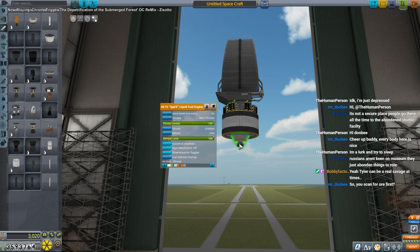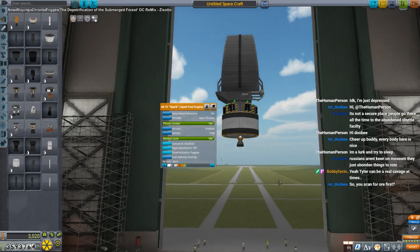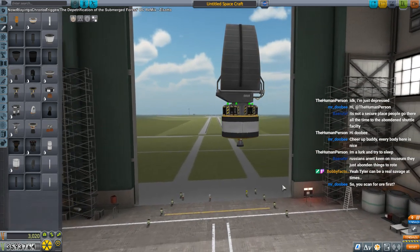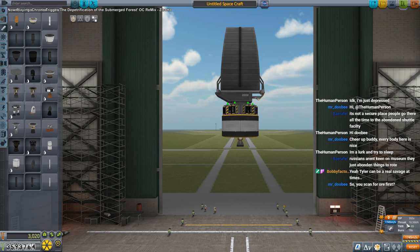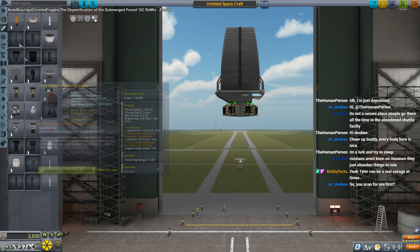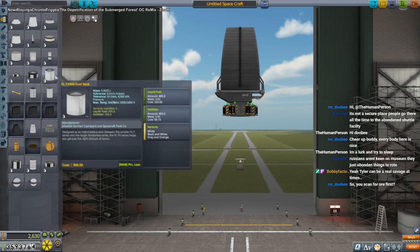I want to scan for ore before establishing a base. That's enough delta-v to get to the Moon, get into orbit around the Moon, and break out. I think it might be able to get to Minmus — let's give it some more fuel so it can get there. I want to scan for stuff around the Moon and then scan around Minmus.